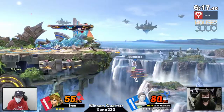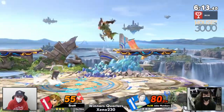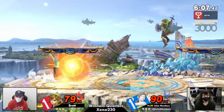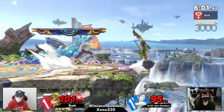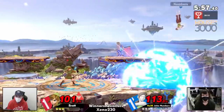Brett is looking like he is ready to make some waves. Up smash — John is getting caught in them. Pretty even still. Numbers is now being a little more aggressive, using sun salutation as a way to kind of enter Brett's space.